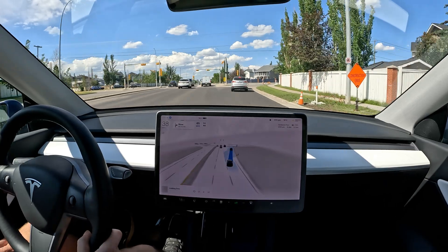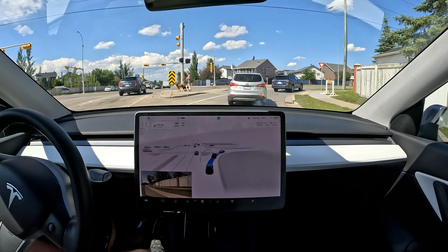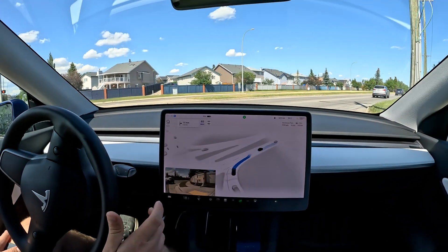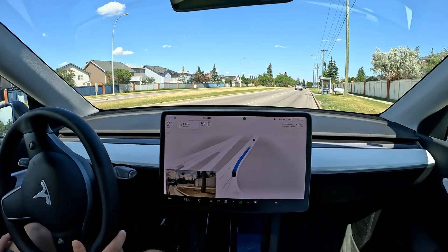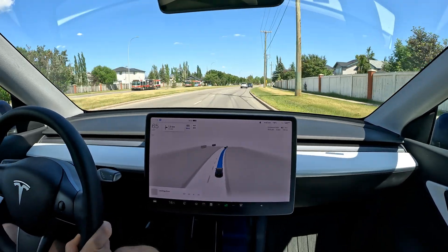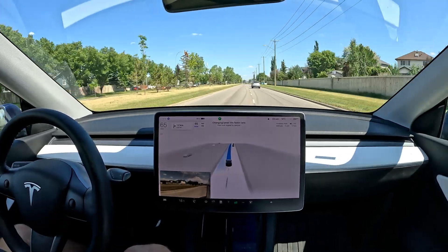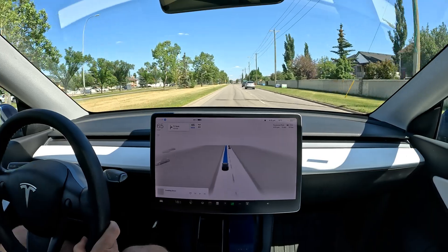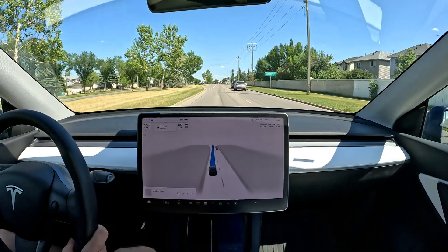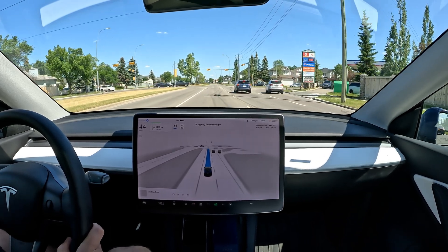Changing lanes as the construction ends, and coming into this right turn — nicely done. It should be a little faster on this yield, it should just go. It's a little slow on those yields. Even though being slow gives you confidence it's thoroughly checking for cross traffic, the car right behind you is going to be waiting a long time for such a simple task, so it's not very convenient to have FSD engaged in those situations.